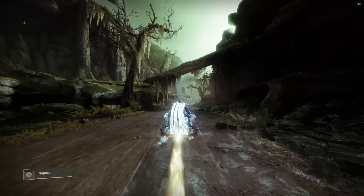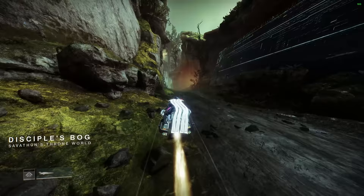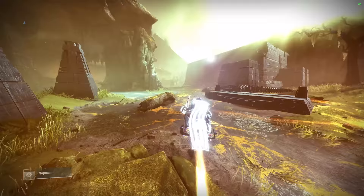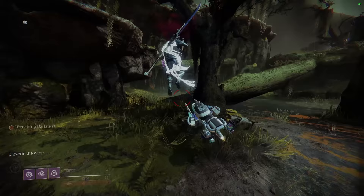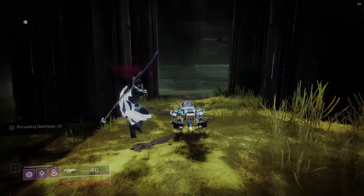The next step is going to be to destroy the three crystals that will open the door to the chest. In my original guide I had us killing all of the enemies right at this part, however you can actually just skip these enemies. You will gain stacks of pervading darkness. The first crystal is going to be just to the left of this tree. Once that crystal is destroyed we can move on to the next, which is going to be down this corridor of columns. Right at the very end we can shoot the crystal.